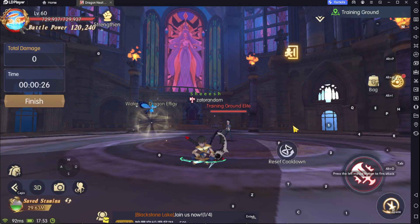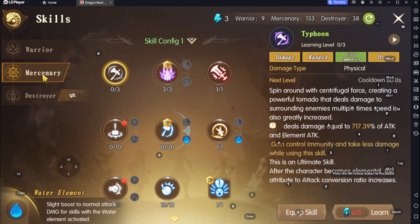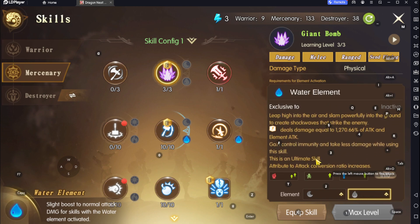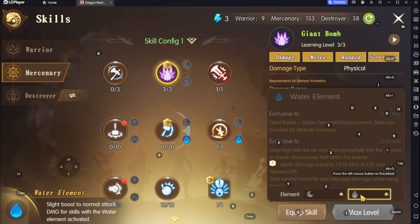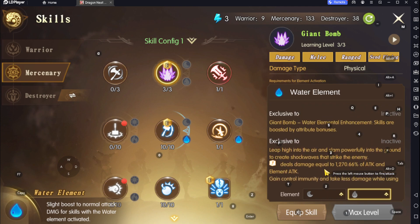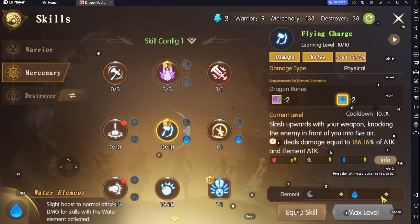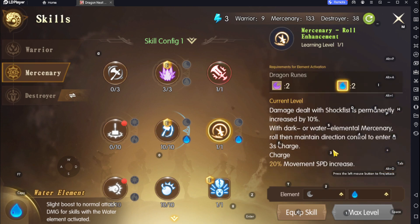What's up guys, so part 2 of the destroyer's update. Let's go straight ahead for the water skills. Let's check water — nothing changed for the water. For the old attribute attack conversion ratio increases, I think nothing changed except for this one that I don't understand.